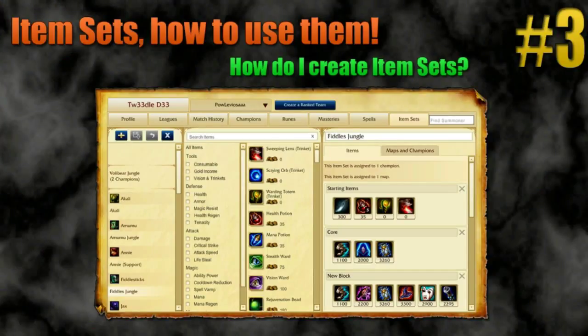So first things first, what is an item set? Basically, item sets are a way for you to change the custom build in a game when you click on the shop for a specific champion, a specific map, or both of them together.